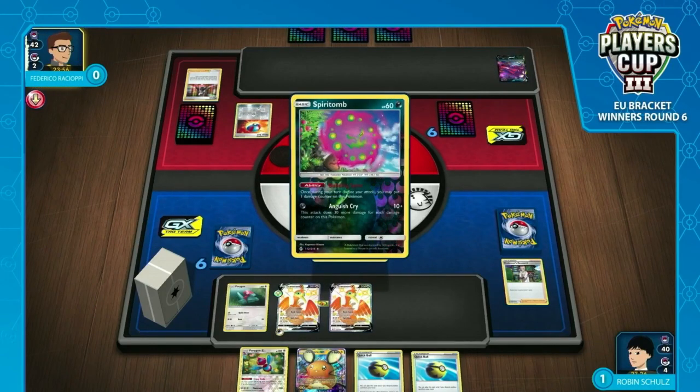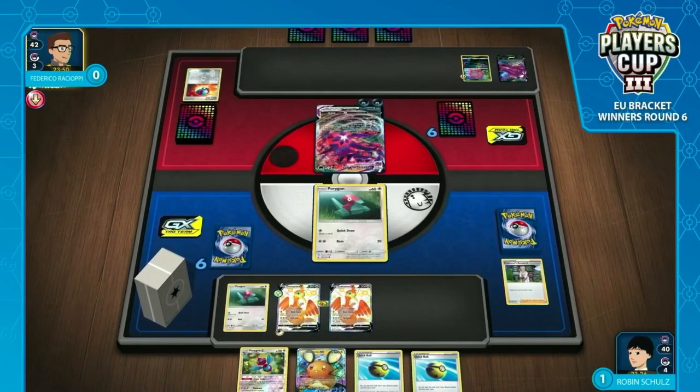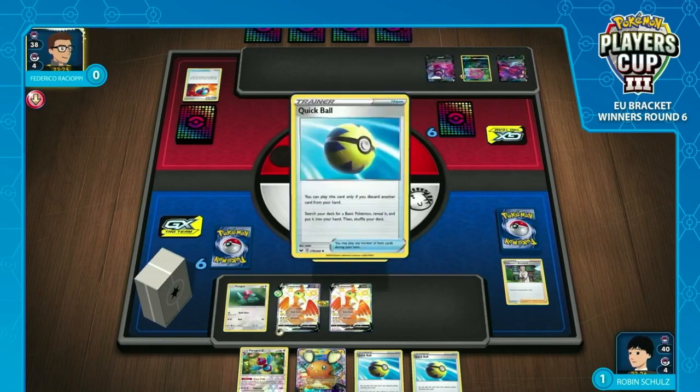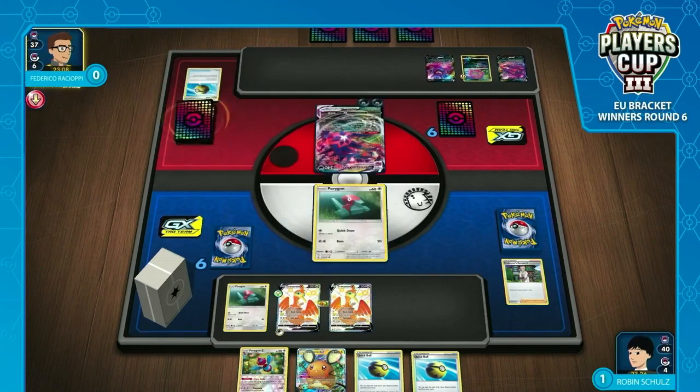Frederico does find himself a backup Eternatus and also Great Balls into a Spiritomb. He's got enough damage now for a KO, and he can also build Spite — just something to have in the back to skew the prize trade. Crobatting up as well, so a much better start than before. The turn-two V-Max with two energy is what you're looking for in an Eternatus deck. Like we saw in game one, although Robin can do huge damage, there's always a chance you've flipped too many tails and Eternatus gets to survive for a few hits and really start going through Robin's board.